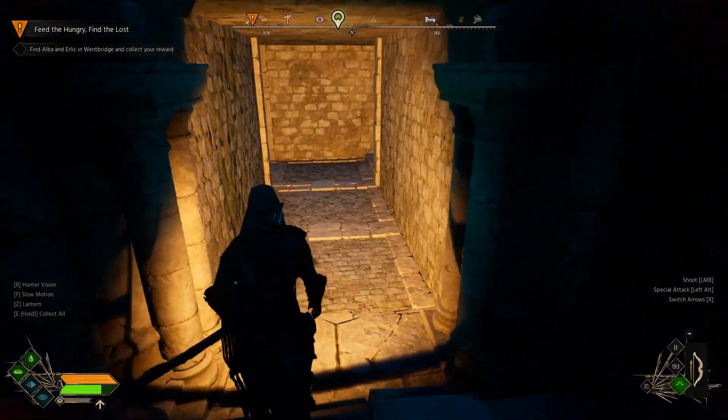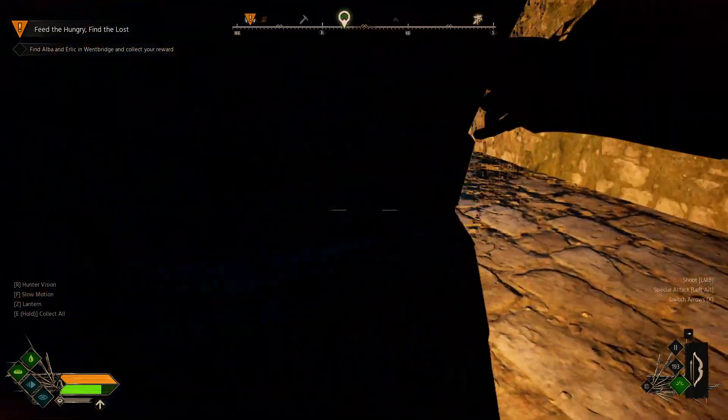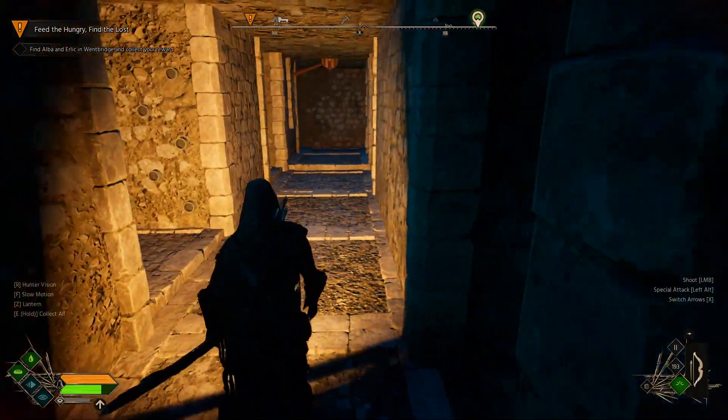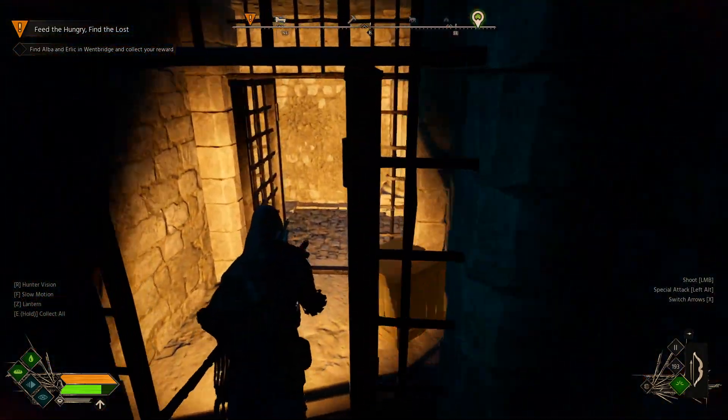When you come in, you want to drop down and then head to the left, go left again when you reach the wall. Then you have these stairs — you want to sprint and jump your way across. From here, walk down to the right and come back to the right.